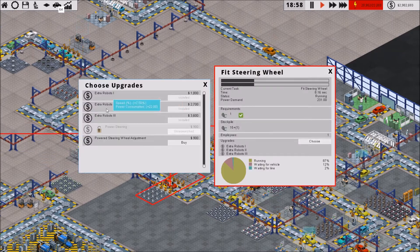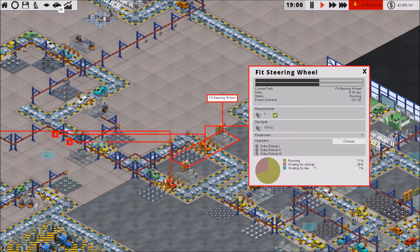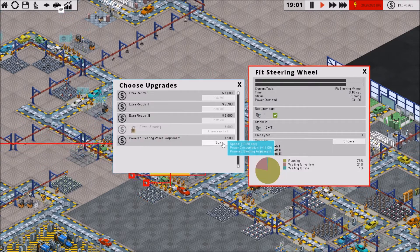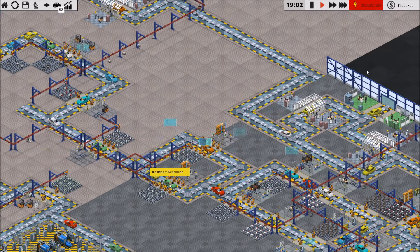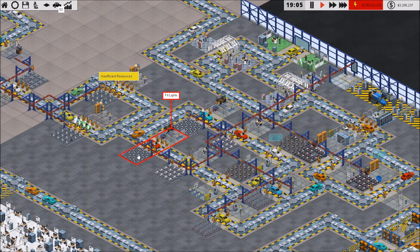Steering wheel — there you go. 8.65 seconds, so that's going to be 4.32. I think that's about where we were anyway — 4.3 seconds. So that's steering wheel done.